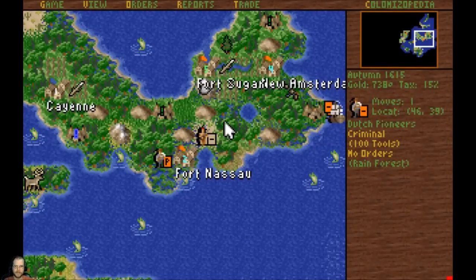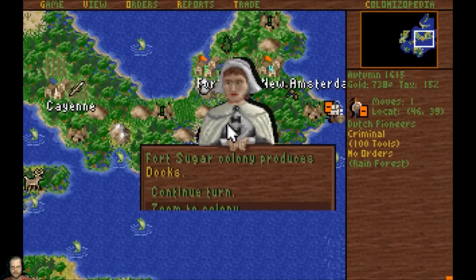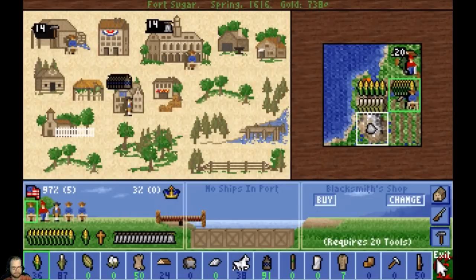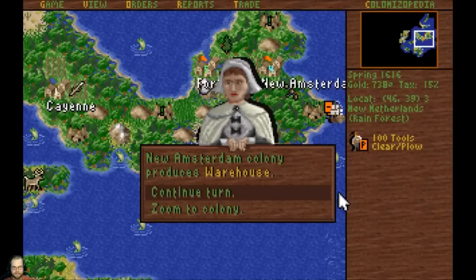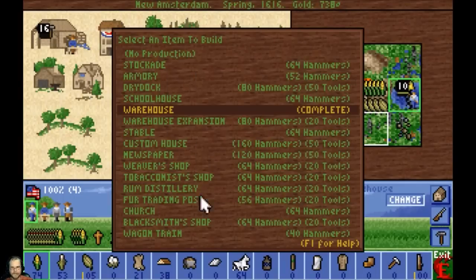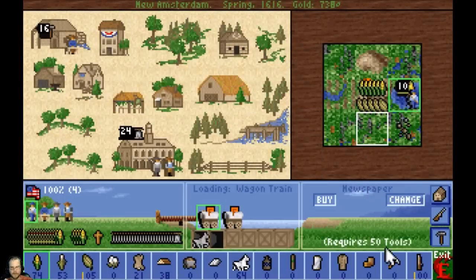Maybe we can find another prime resource - that would be nice. I'm not going to build, I'm going to get a stable. Blacksmith shop - we'll need that. So now you can give me a newspaper. Ring the liberty bells.